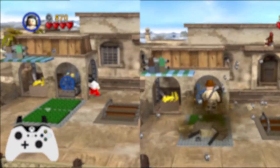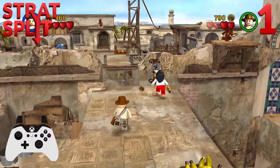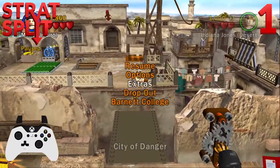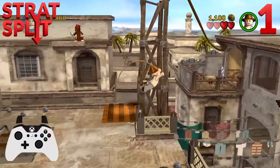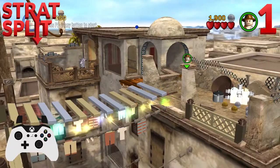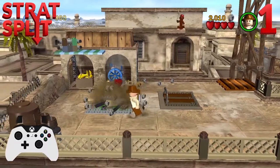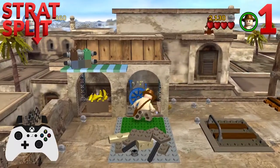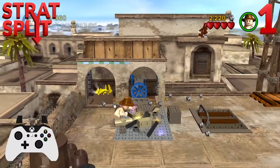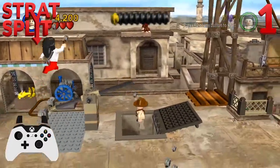And this is the final strat split — essentially the difference between Route 1 and Route 2. In Route 1, turn the key until the bridge reaches the middle stud, then switch to Indy and jump across the gap. Whip on the panel, break the wall, build the bridge and whip the box towards you. Place it on the green square and quick fix the gen. Then build the lever, jump on it as you finish and launch yourself to the trap door.